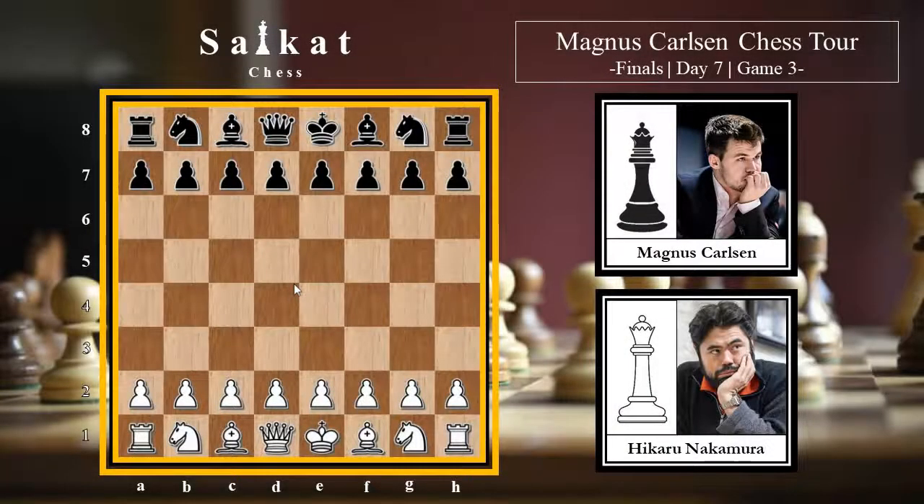Today we're going to look at a game played last night between Magnus Carlsen and Hikaru Nakamura. It was the finals of Magnus Carlsen Chess Tour, Day 7 - the final day - and we're talking about Game 3. Hikaru was at the top of his form during this tournament, putting the world champion under tremendous pressure through Day 6. On Day 7, Magnus won Game 1, Nakamura managed to draw Game 2, and now it's Game 3.